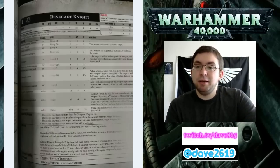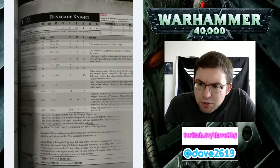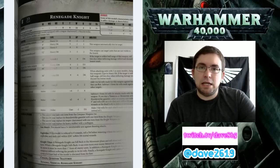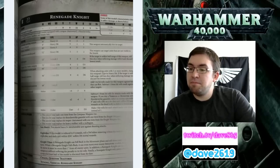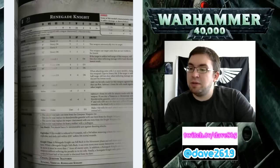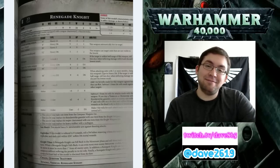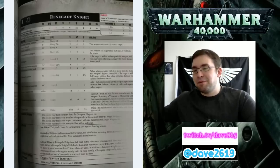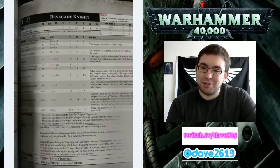The Reaper Chainsword is melee, Strength +4 so Strength 12, AP negative 3, and flat 6 damage. The Thunderstrike Gauntlet is melee, Strength times 2 so Strength 16, AP negative 4, and 6 damage. Subtract 1 from hit rolls for attacks made with this weapon. If you slay a vehicle or monster with the Thunderstrike Gauntlet, select an enemy unit within 9 inches and roll a D6 - on a 4+, that model suffers D3 mortal wounds as the dead body or debris is thrown at it. I love that - it's basically 'pick up, squish, throw.'